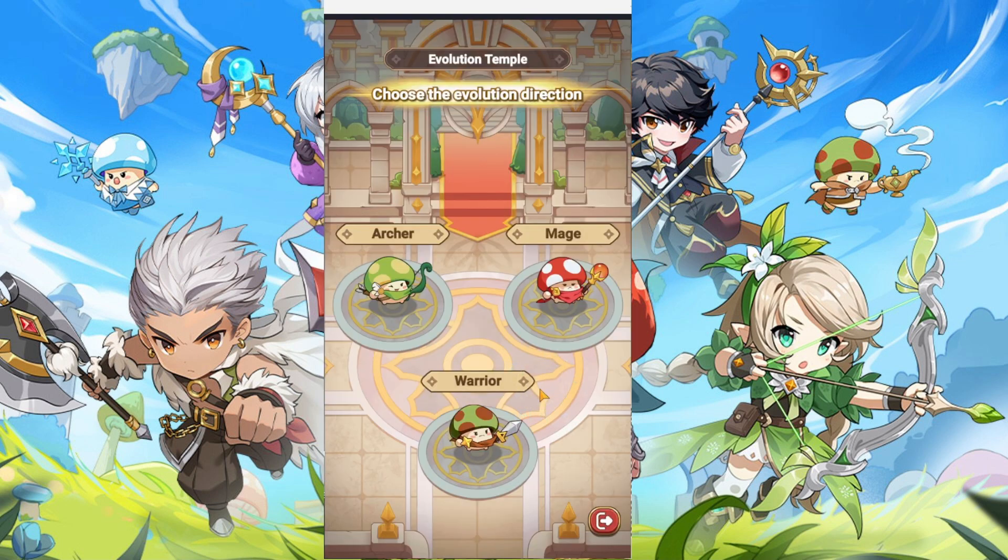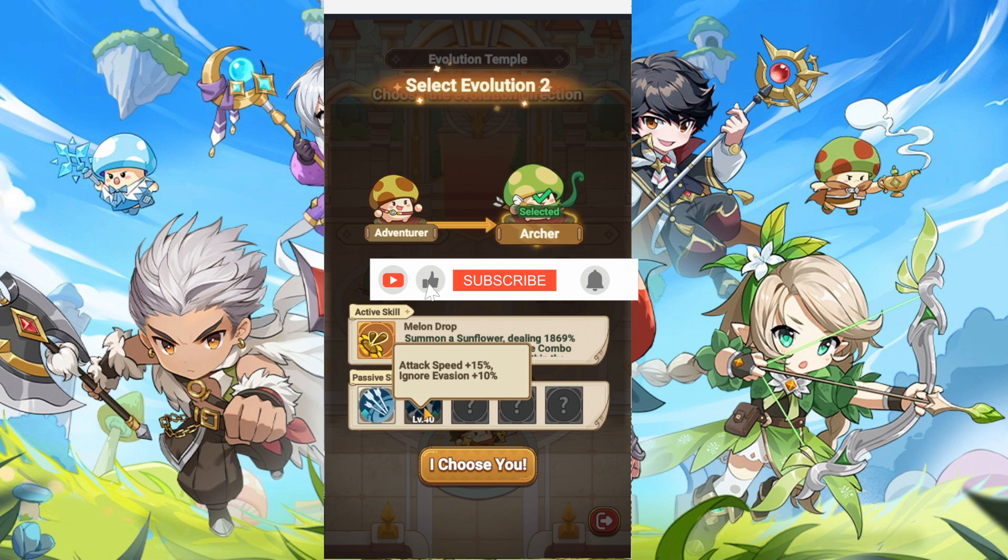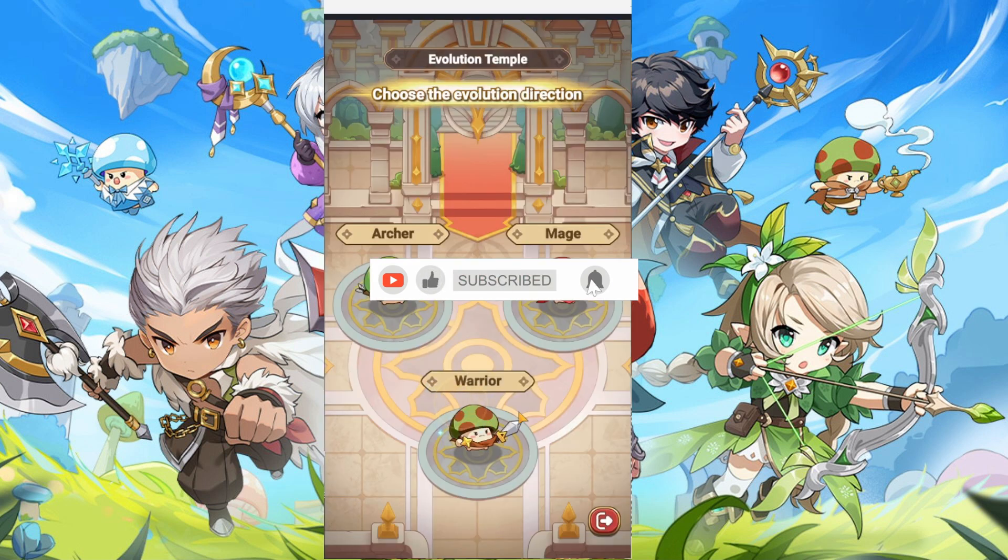As an example, we have the Archer with its Archer passive skills. The first one for combat will be increased by 30%. And at level 40, you're going to have attack speed increased by 15 and evasion ignored by 10%. And the more levels you gain, the more passives you're going to have.